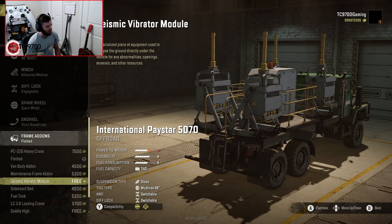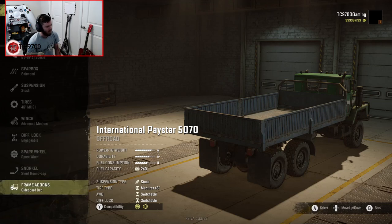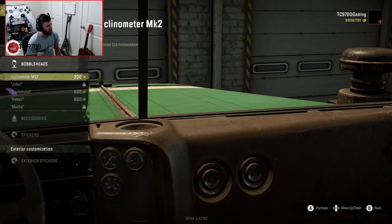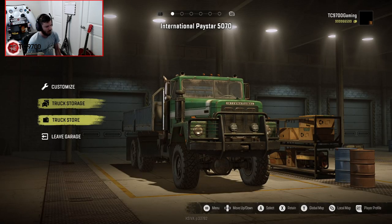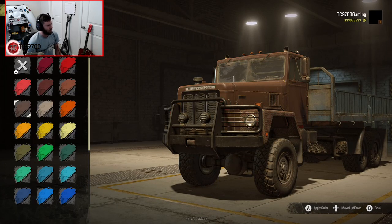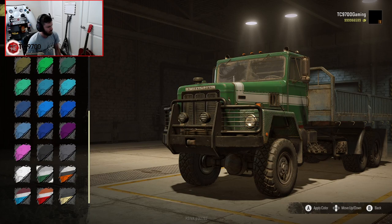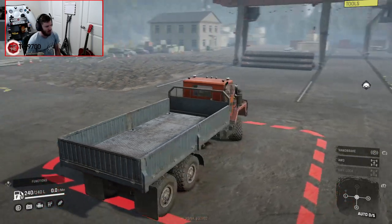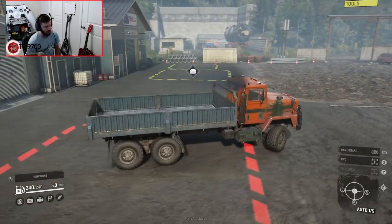I'm going to swap out that flatbed for a sideboard bed, just because it'll be a little bit safer. I'm going to throw Beans on the dash so we can have him with us, and I'm going to change up the color combination to an orange with a black stripe. I dig that. Alright, let's set off.